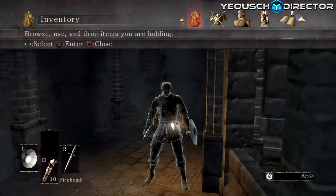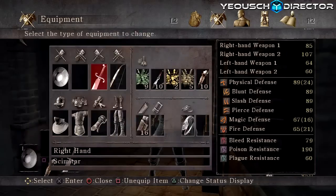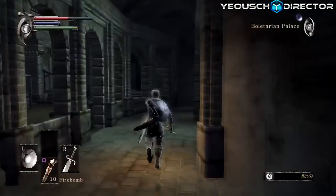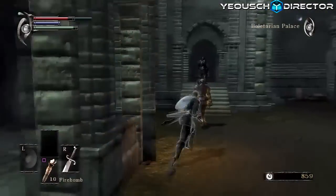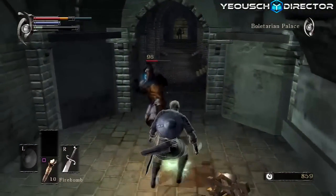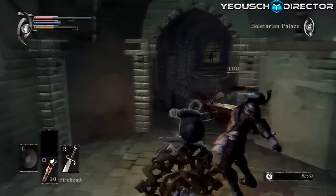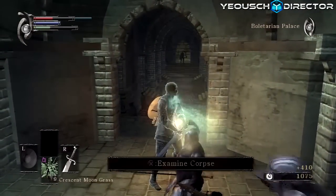We got it guys — this is the scimitar. I actually really enjoy this weapon, especially with high agility. I like two-handing this weapon and just running through and taking these guys out. It's a really good weapon in my opinion, but I really need to get my endurance up in order to take these guys out better.